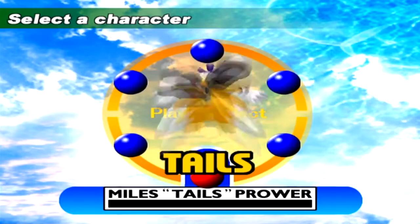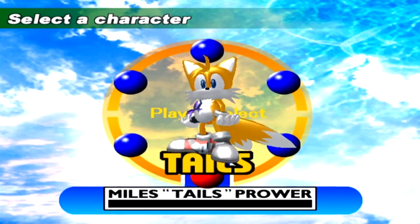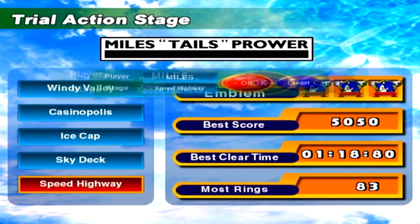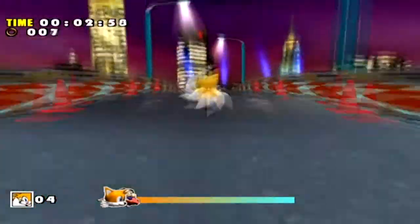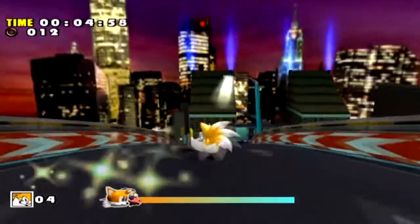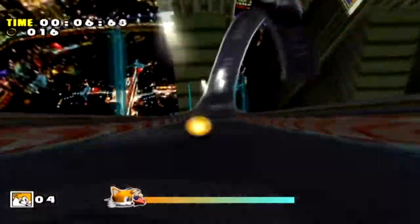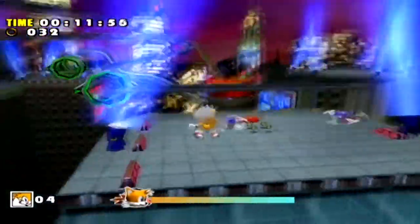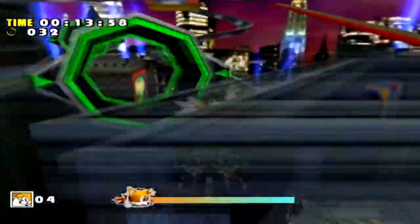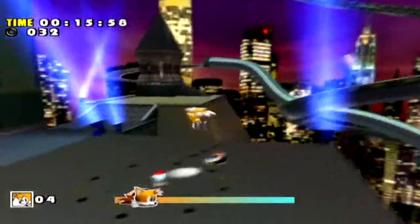That's probably the most difficult one for most people. Now we'll move on to Tails - and because it's Tails, I have to do my favorite stage in the whole game for his trial mission: Speed Highway. Tails' missions require that you get 50 rings for his B-rank missions. For his A-rank missions, you have to beat an even faster version of whatever AI you're racing, either Sonic or Dr. Eggman.